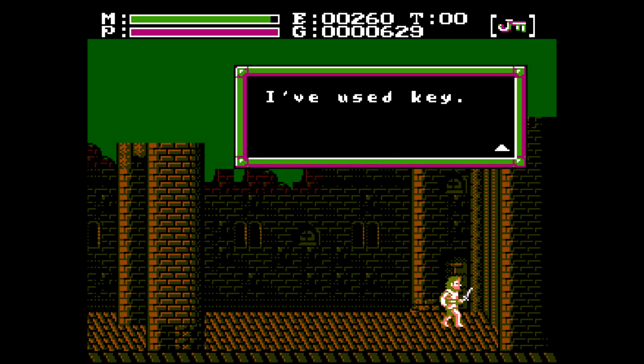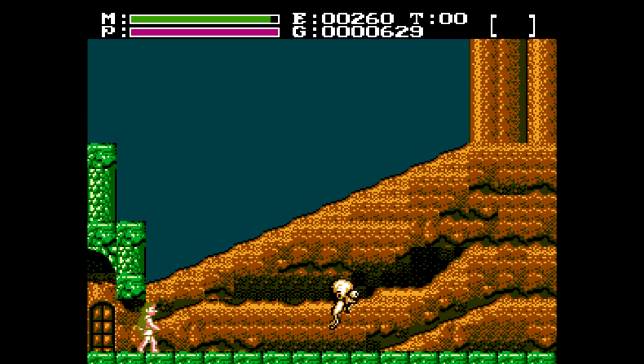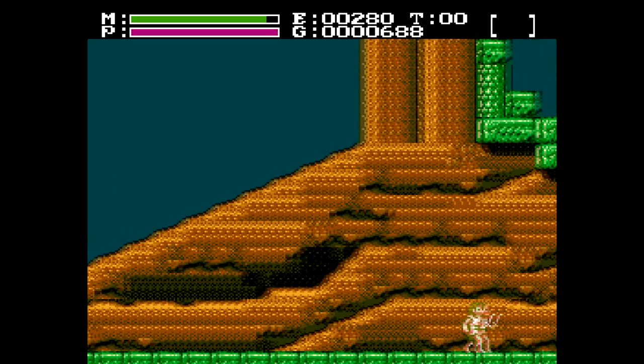Now here, we've got to use the Jack key in order to get through this door. And now we can leave, so let's head on over to the next town.